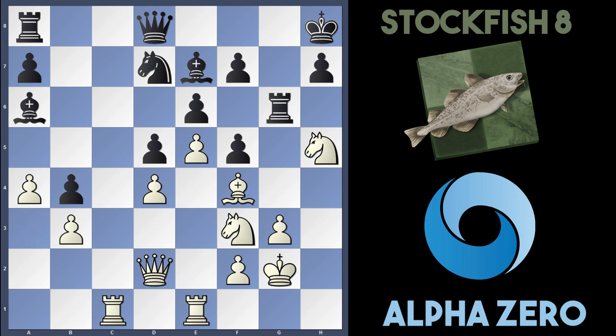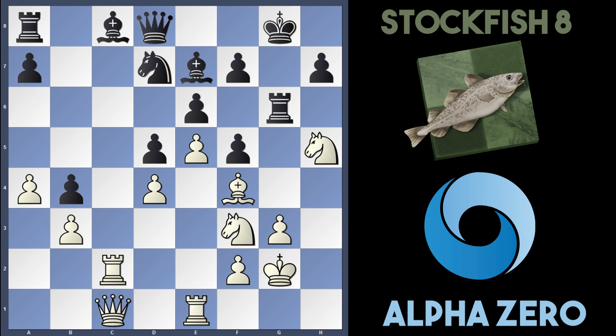AlphaZero decided on a4. Stockfish moves their king. AlphaZero plays Rc2, strengthening their position and preparing to double rooks on the c-file. Bc8, Qc1 — now they've got a battery on the c-file and Stockfish is just going back and forth without a real plan. Maybe Stockfish tries Bd3, but AlphaZero counters with Rd1 and the king goes backwards.